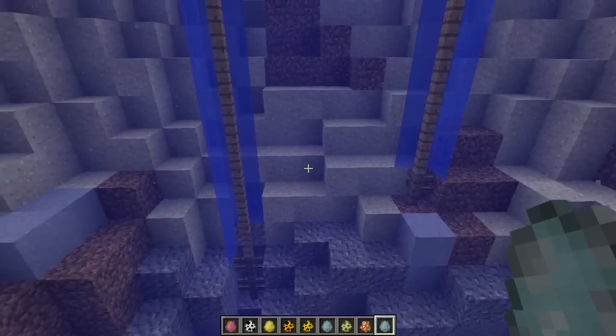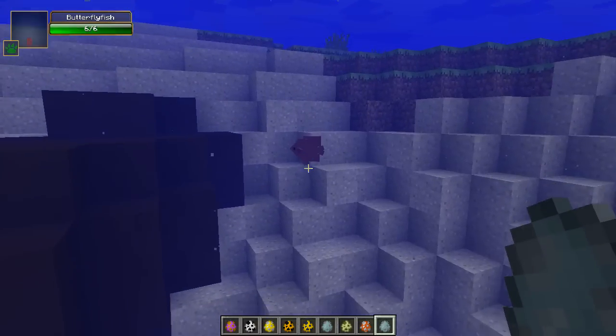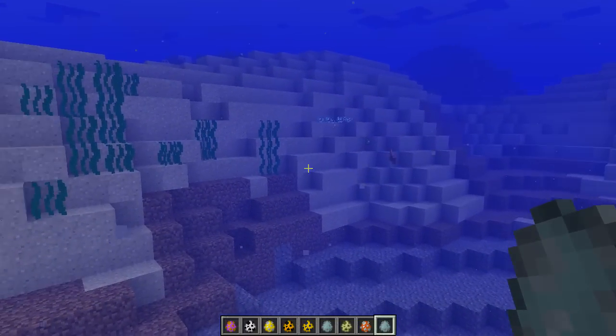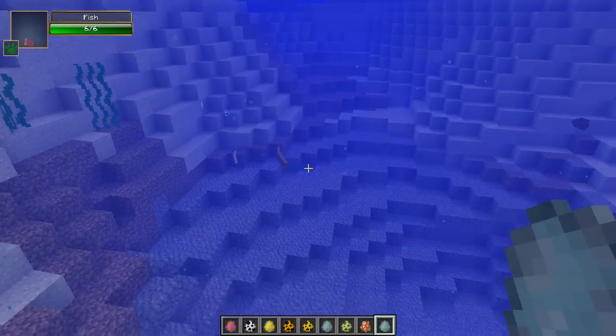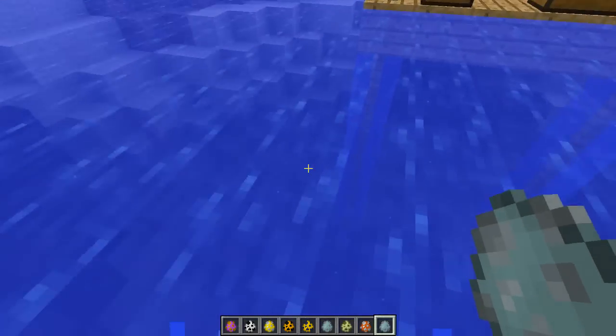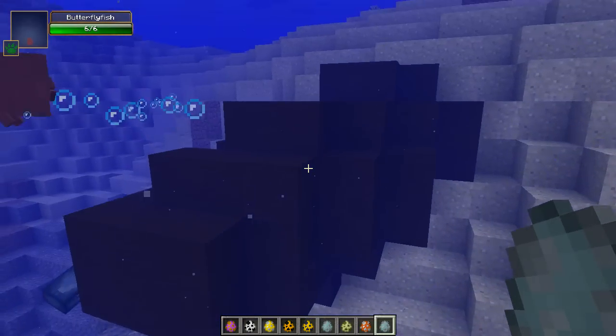It makes life a hell of a lot easier. You can see there's a little fishy over here, a squid, another fish there, another fish over there — all kinds of different variations of the fish too. Look how lovely they are when they swim. It makes the ocean so beautiful.